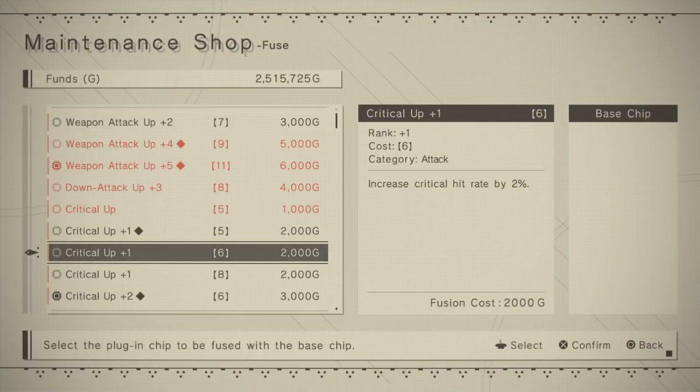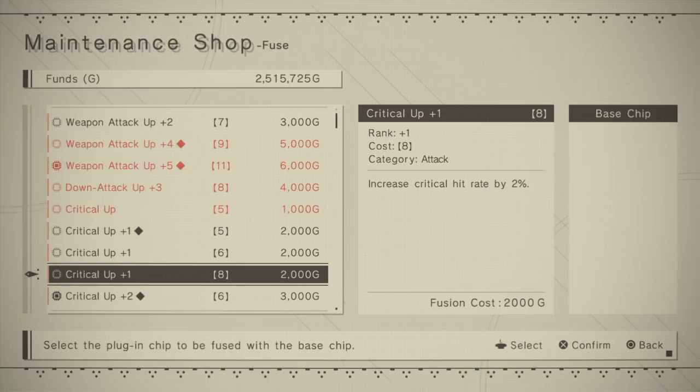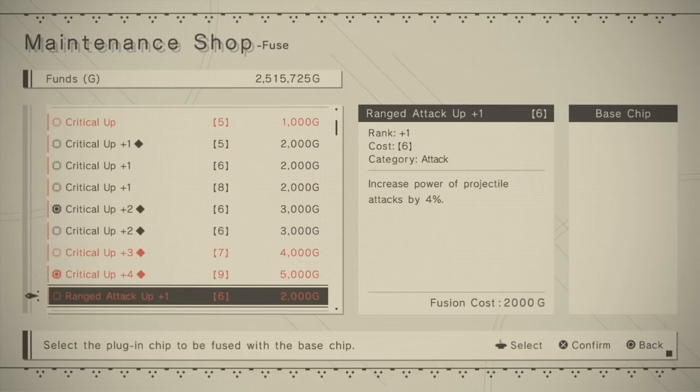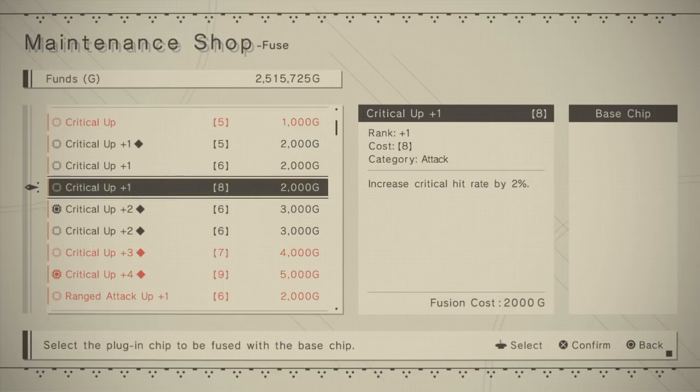I've got a regular critical up plus one, but I've got another critical up plus one at eight storage space. Usually if there's more than one storage space difference you're not going to get a really low storage space. If I had something that was seven or another six I could keep this low and it would only go up by one. At higher levels it goes up by two, sometimes three, exponentially. So if you always fuse chips with a like storage space you'll try to keep the storage space down even when they're not black diamond.